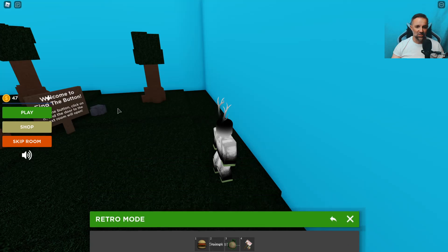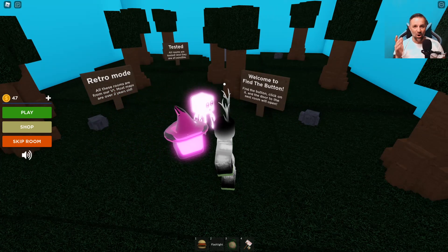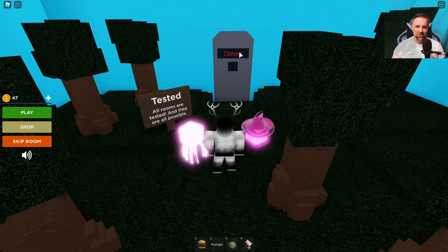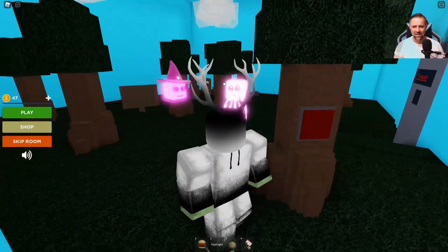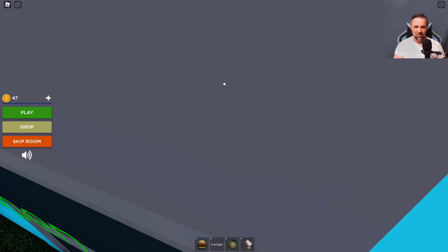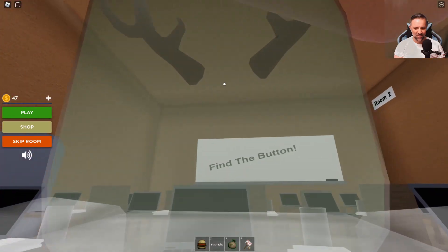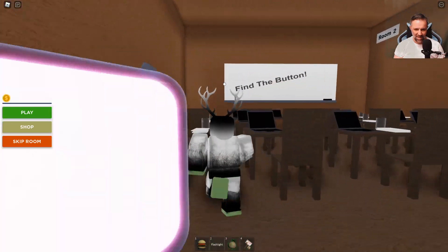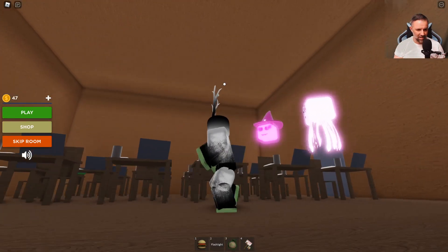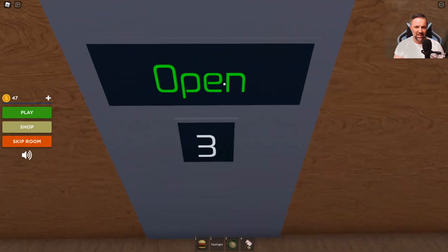I've done classic mode and mix mode but not retro mode, so let's do it. I played nine levels but Fox Lobster was on my account. All you do is start in room one, find a button, click it, and the door opens - but it only stays open a few seconds, so you have to run through fast. I ran right into it! Now I'm going first person so I can look under the tables. I see it - it's under this desk right there, the green button. I press it and run on through.